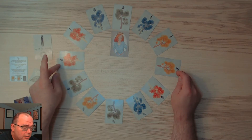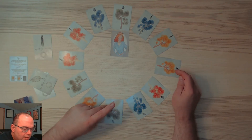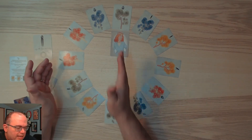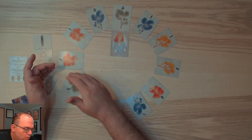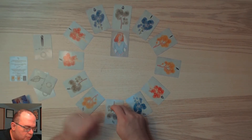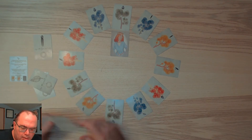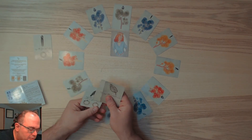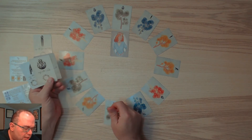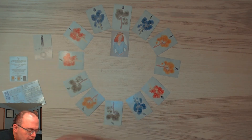If we swap this with this which is opposite, we could actually do a divergence and then also do a path. What we would not be able to do then is do a crossroads. Let me think - if we swap that, is there a way I can do crossroads? I think that's what I'm going to do: play this to swap two opposite cards and swap these, making sure to keep the orientation correct so the stems are still facing in.